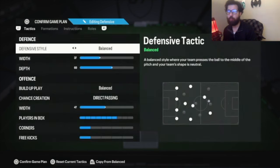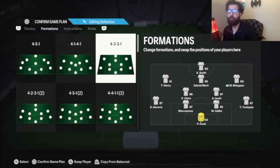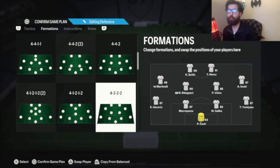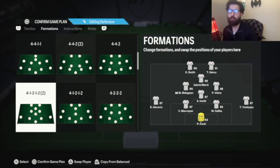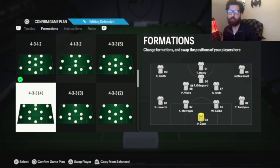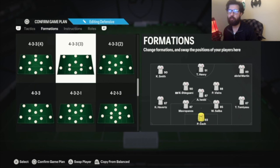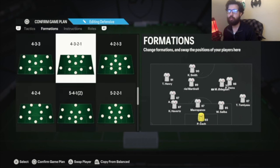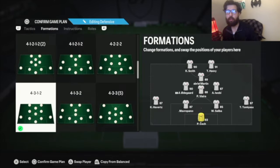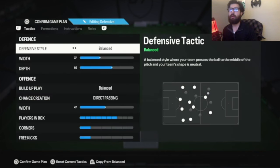Let's get into the main formation this week, the 4-3-1-2. If you guys don't like this 4-3-1-2, you can go into my channel and swap it out for the 4-2-3-1, the 4-4-2, 4-2-2-2, 4-1-2-1-2 narrow second variation. You can also swap it out for any of my 4-3-3s — especially the 4-3-3 4th variation, which is really good. There's also a more possession-based one if you like Tiki Taka, or my 4-2-1-3. Any of those formations can replace this slot — your go-to slot.